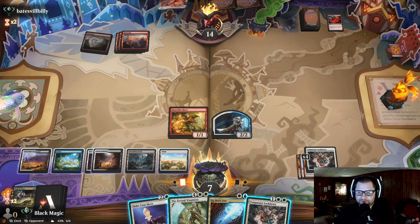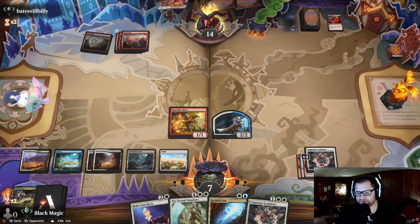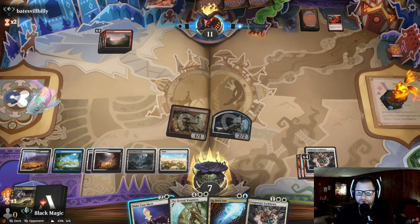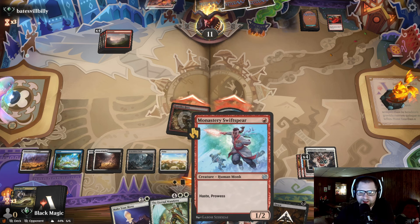So what do we do here? If he has a Slickshot in hand, I believe we just lose. I think we just continue to hold up the Mana Leak for now. Make your move. Unfortunately we can't create flyers, so I'm just going to keep doing this. He could have double bolt, but we are out of double bolt range, which is kind of nice. Seven life is like the perfect amount of life to be at against mono red for this type of situation.